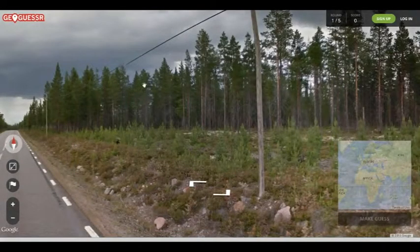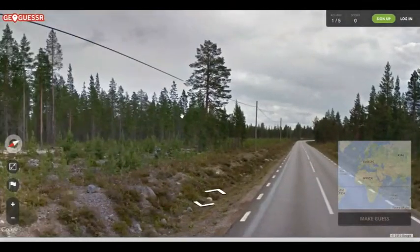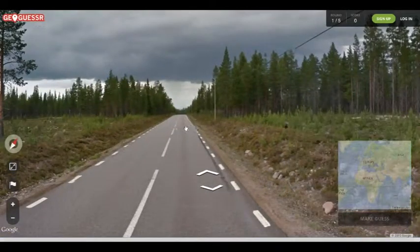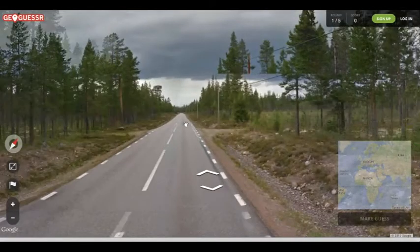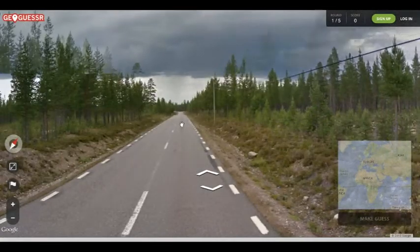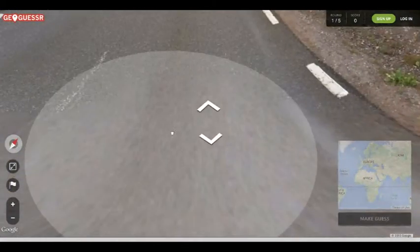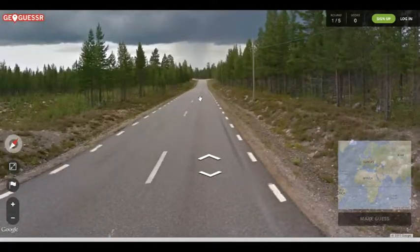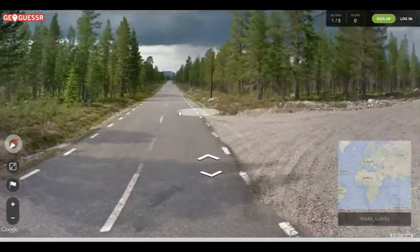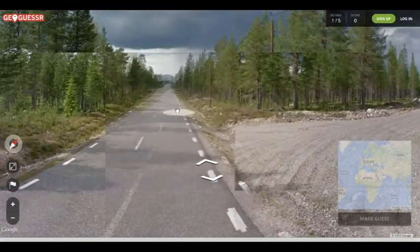Okay, so we're in the middle of nowhere — great start. Some tall trees, we've got a power line. Trying to make some quick assumptions. We are on the right side of the road, I believe. I'm not going to know that until I find another car. We've got a gravel road.